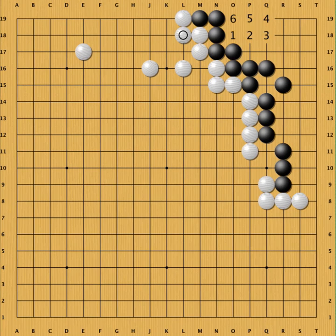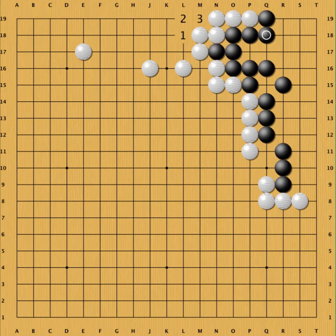Black has six points here. If we compare this to when white made the monkey jump, all six points are gone, and in addition white got the marked three points. So it's six plus three — nine points. In this case the monkey jump was worth nine points, and it's also sente for white. When white plays the monkey jump and black blocks here, this is worth nine points in sente for white.